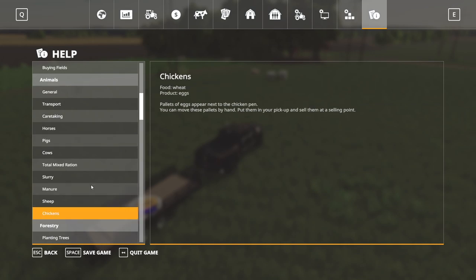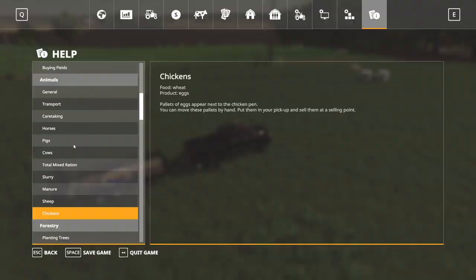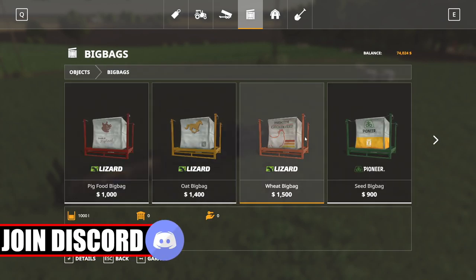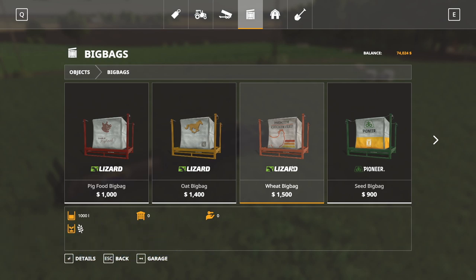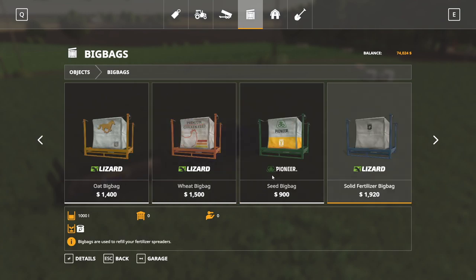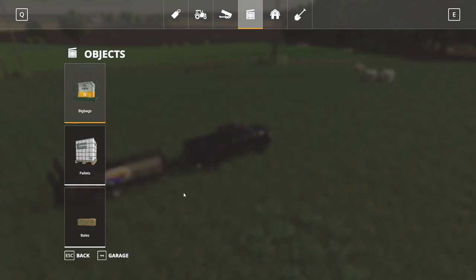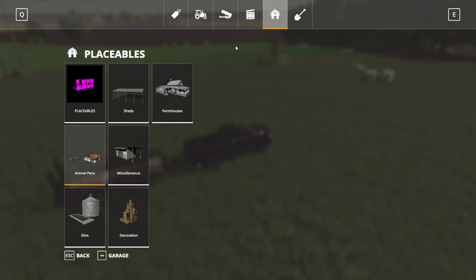Then there's chickens. I don't think they reproduce, but they make eggs which is what we need. I'm assuming if I buy five chickens it will eventually become ten. They just need wheat, which is pretty good. We can just go pick up a wheat bag — it's one and a half grand but should last a while. I think that's the option we're going with.